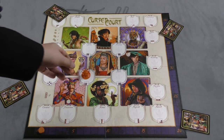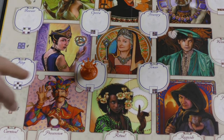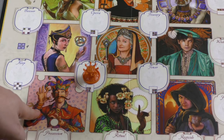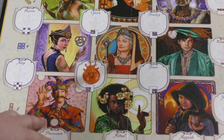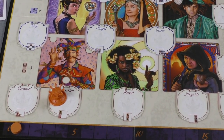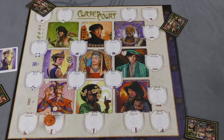If you bet on a location like the chapel here — you'll notice it has 4 — you're saying all 4 of these characters are going to be in this round. If you vote on the procession down here, you're saying the 3 in that column. So we have columns and rows and diagonals and different groupings of 3 or 4.